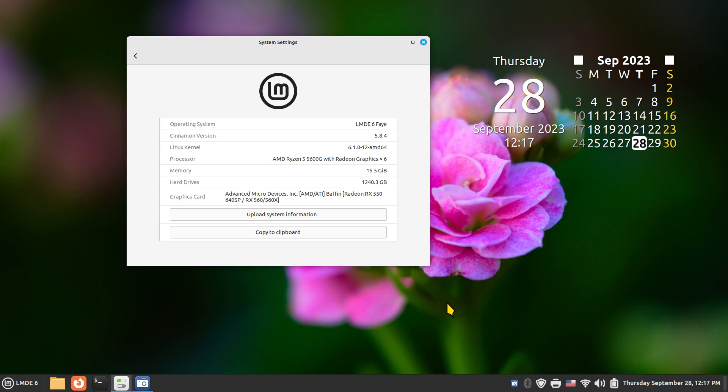Hello folks and welcome. LMDE 6, codename Faye, has officially been released — this is not a beta copy. I'm going to give you a couple of tips today. I'll try to keep this within about 20 minutes, though it will still be fairly long. Today is the 28th of September; LMDE 6 was released yesterday, the 27th of September 2023.